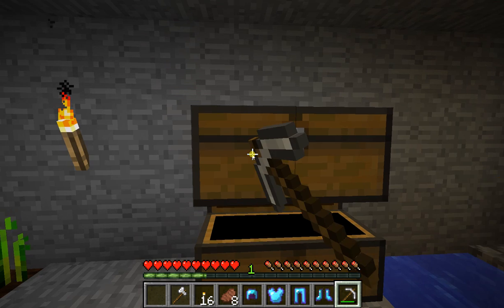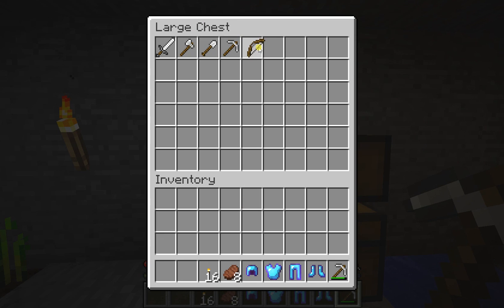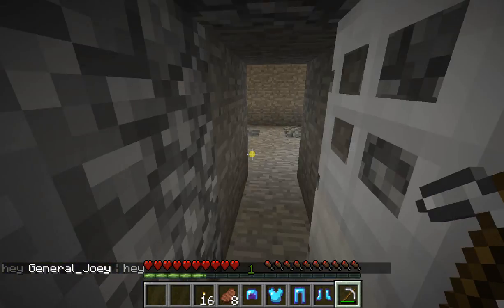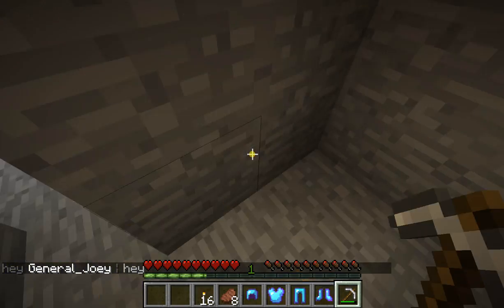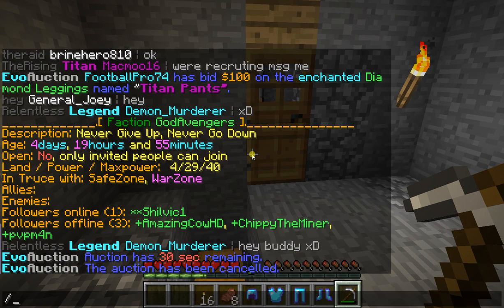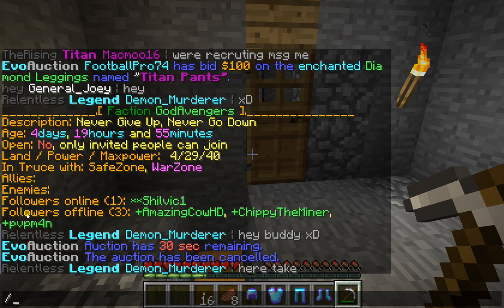Where'd the axe go? Let's just put the axe up here with everything. I have no clue what my parents are watching in the other room, but I don't want to know. These are all the people in the faction — I'm the only one online. Amazing Cowboy Shade, that's Sath Chip and Miner. Mario Shield PvP.